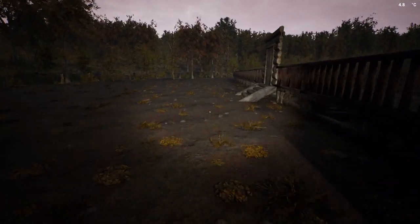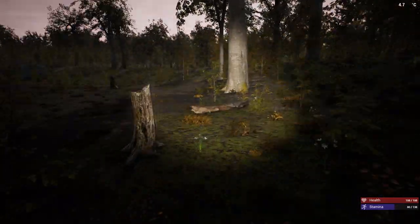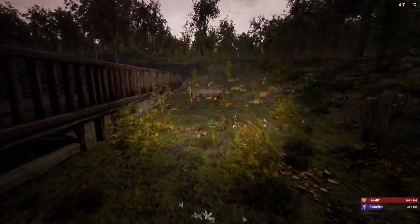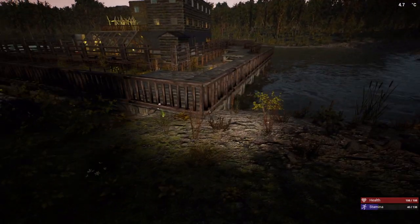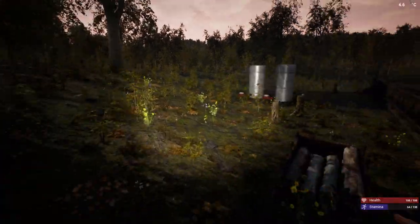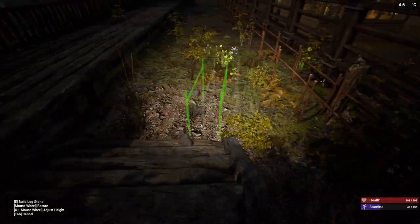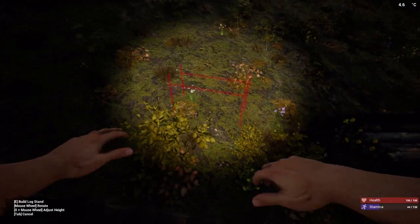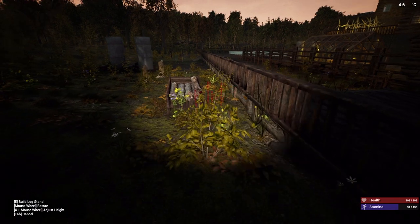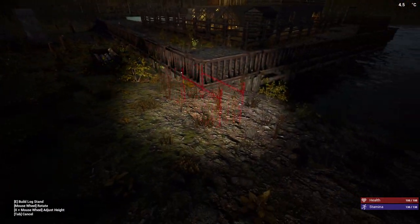There is one thing I am concerned about - let me show you. This section down here, right here - I can easily jump over this. I'm hoping the fencing will keep the horde away, but what I could do - I did say I was going to do this in the last video - was take these and set them out here. Probably not going to let me though - nope. Why won't it let me sit that there? Probably because the hill is uneven.